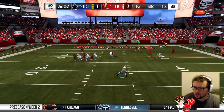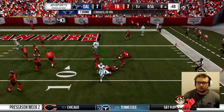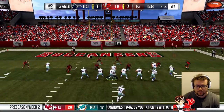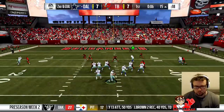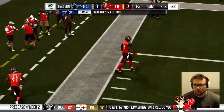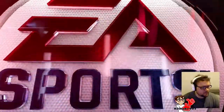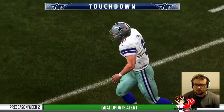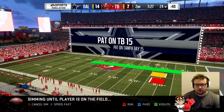We might get Julius Thomas — tight end — a touchdown, or we'll get sacked. What a catch on the sideline! We're slicing and dicing. We're going to give it to Elliott on the goal line — there it is, touchdown! Elliott has two touchdowns now — one reception through the air and one rushing. That's good.